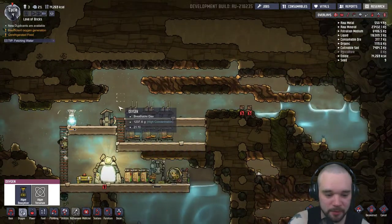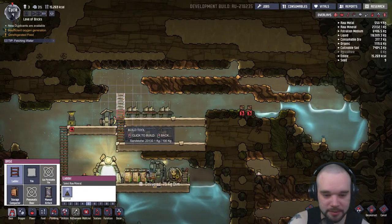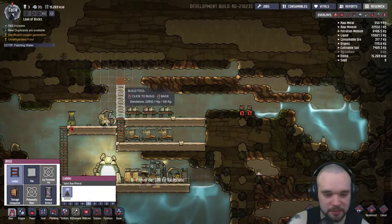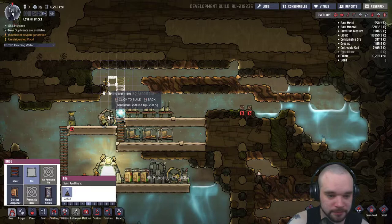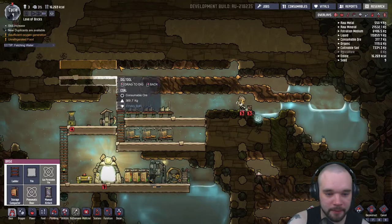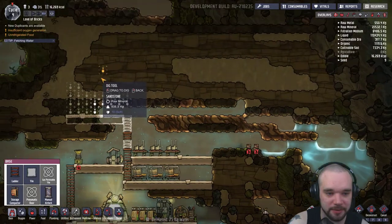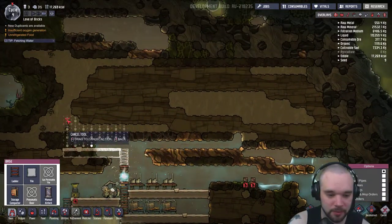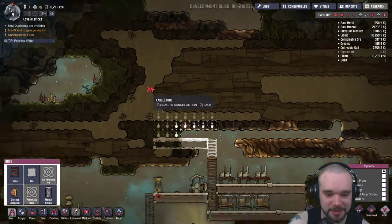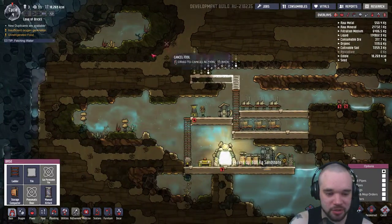Next we'll be working on some kind of science room, so we should go up here. We need to keep two floors of O2. Digging this little area out - that's going to cause a massive cave-in, so we are not going to be digging that far in just yet, because all that's going to collapse and open the area up. We don't want a big open area full of oxygen to dissipate into.